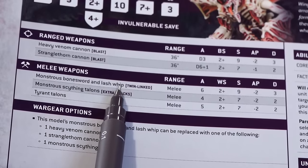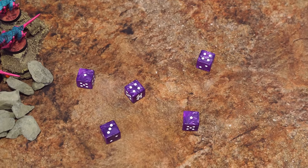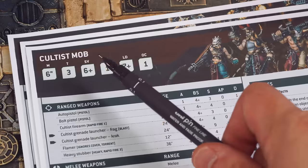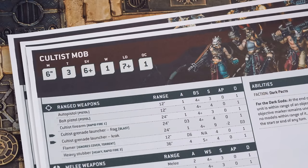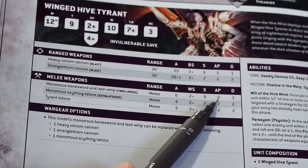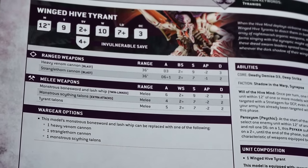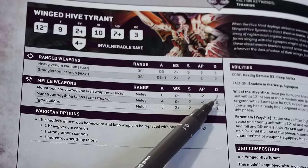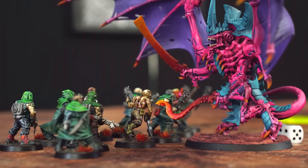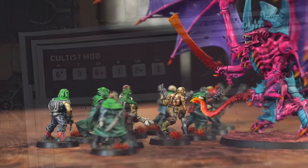The weapon profile has the keyword Twin-linked, which means I can re-roll the entire wound roll if I want — and with some ones in there, I think I might just do that. After re-rolling, everything wounds! The cultists have a save of 6+. The bone sword and whip have an AP of -2, which reduces the save by 2 points — from a 6 to an 8, which you can't roll on a six-sided dice. So no save is possible and the wounds go straight through, each doing 3 damage each. Five wounds kill 5 cultists.